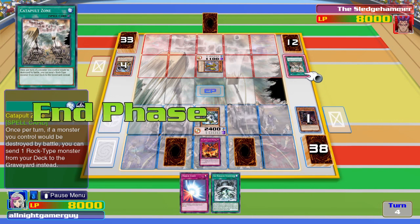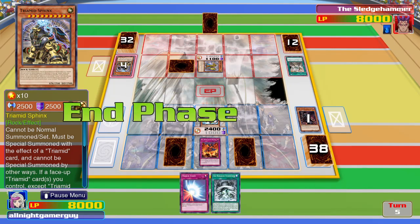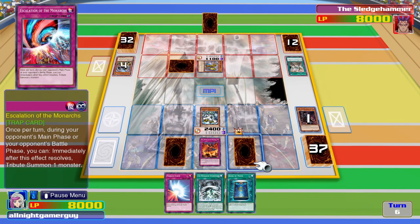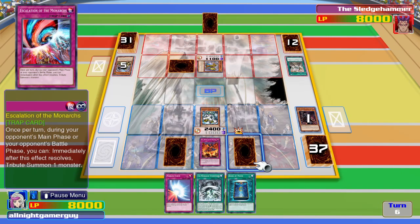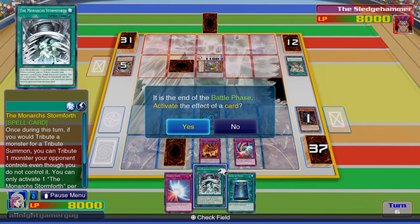Okay, interesting. What did he send to the graveyard? A Sphinx card. That might be trouble. I'll attack again. Once per turn during your opponent's battle phase, reveal one tribute... I'll activate it. I'll end my turn.